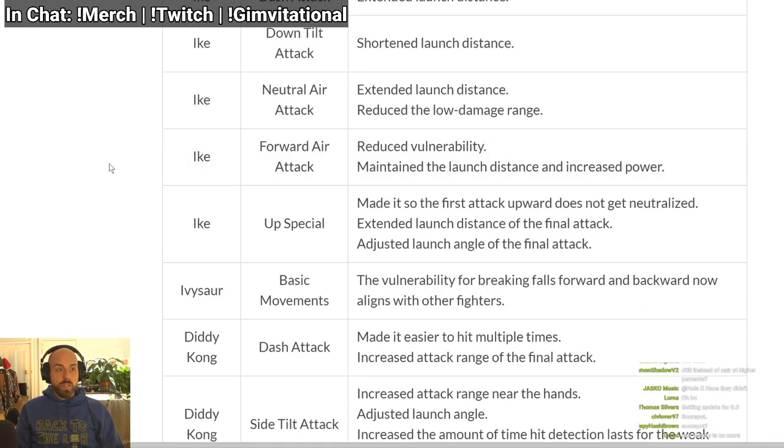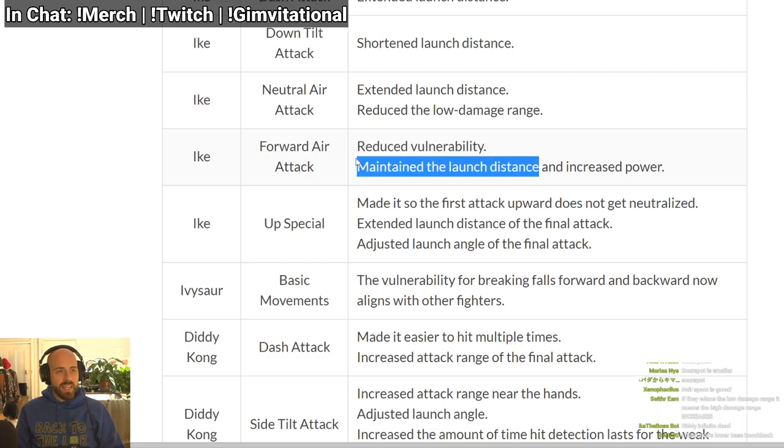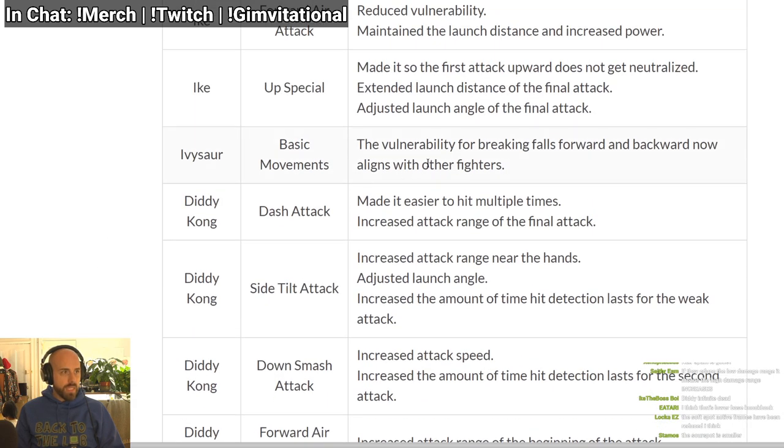Forward air has reduced vulnerability, so it has less lag in the air and you can double jump or up-B faster. Maintained launch distance and increased power — it does more damage, same knockback. Up special — up B: the first attack upward does not get neutralized, so maybe he has armor. Extended launch distance on the final attack kills earlier. Adjusted launch angle — if it's downward, this might be a kill move now.